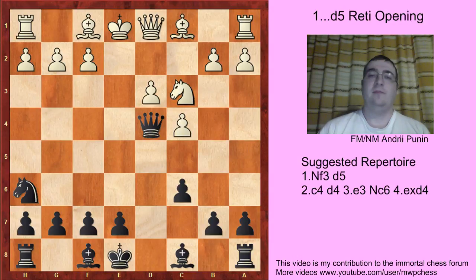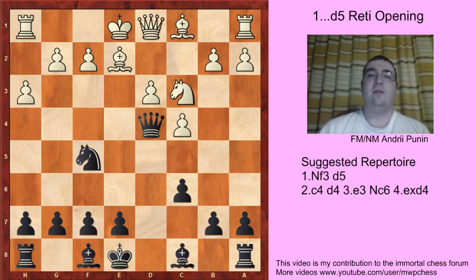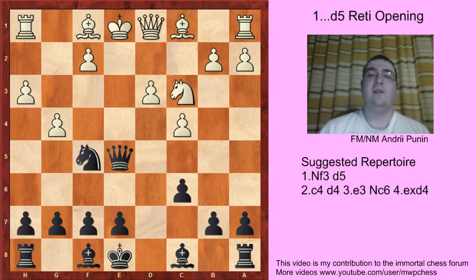Let's move on. H3, Nf5. If White does nothing, like Bf2, then just e5, taking control over the d4 square. G4 is the point of White's move h3, but just Qe5+ — an intermediate check — and Black is better.